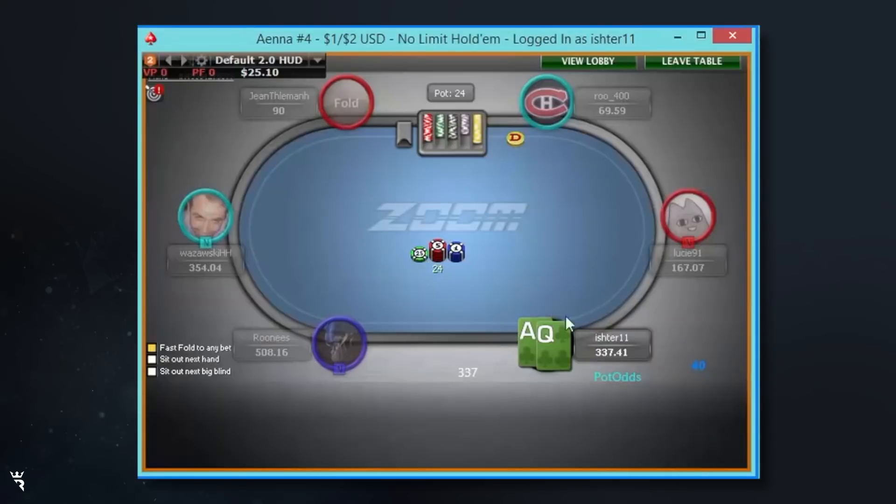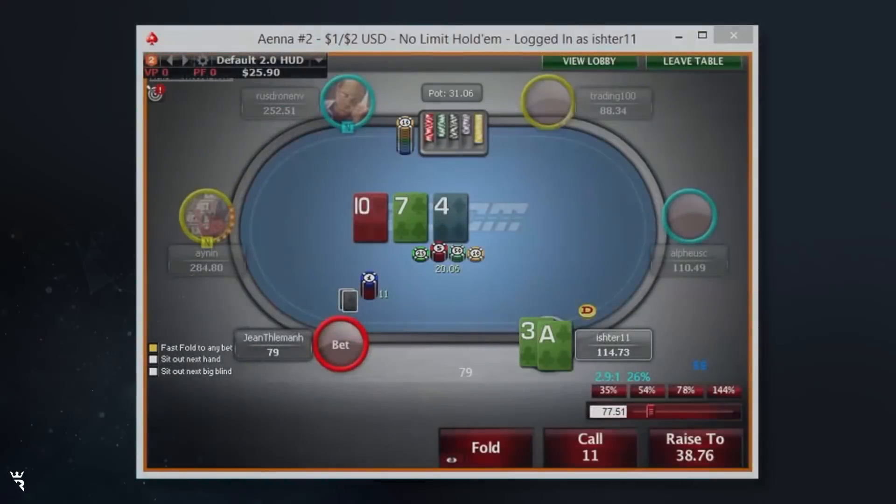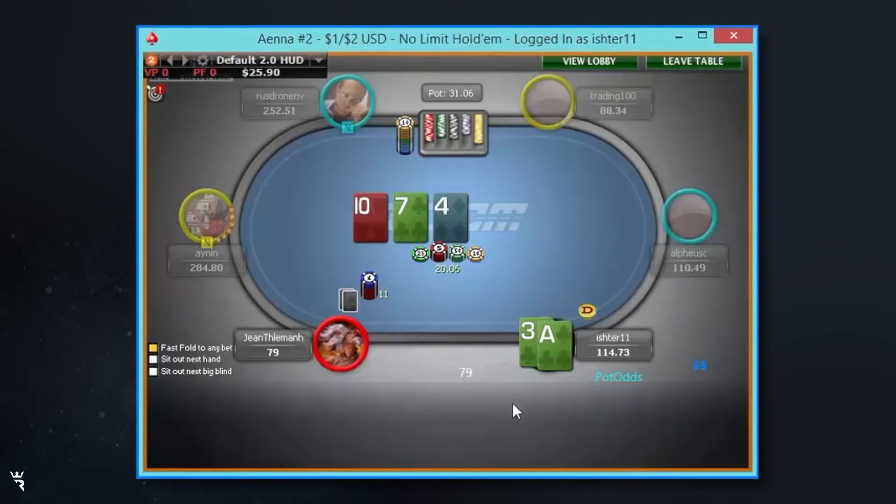So this is a spot where my range is super strong here — probably only like two percent of hands in that spot. Ace-three I will sometimes float here, but this guy is quite aggressive so my equity realization will be lower than against other players, so I'm going to fold the ace-three.